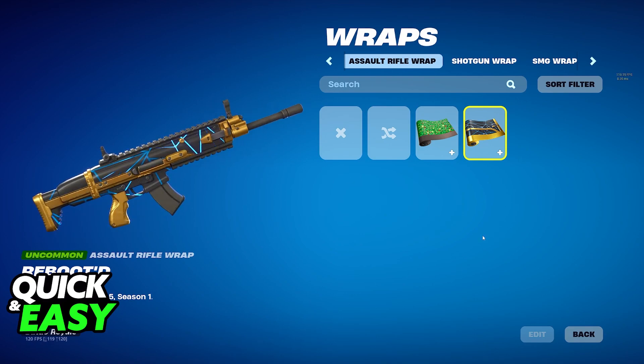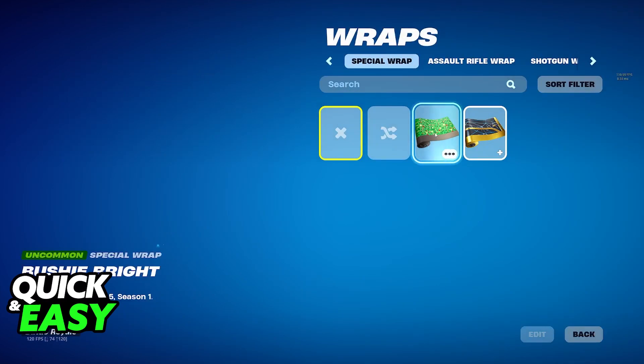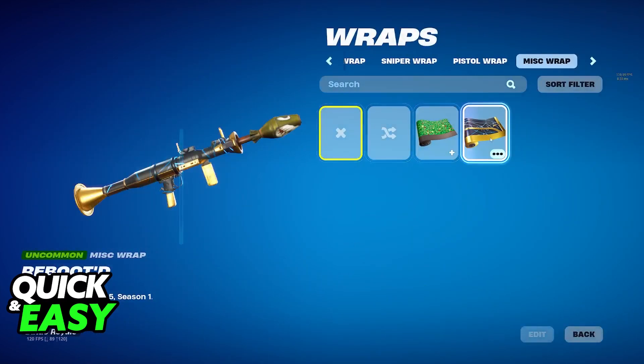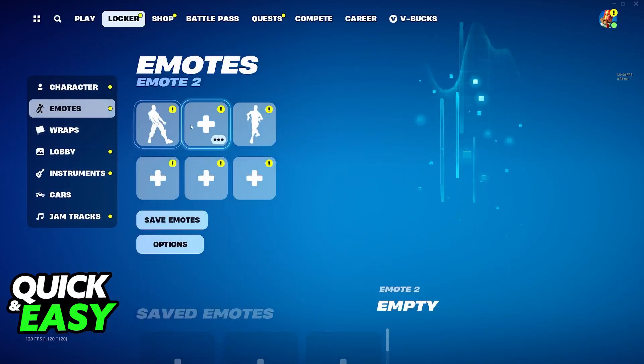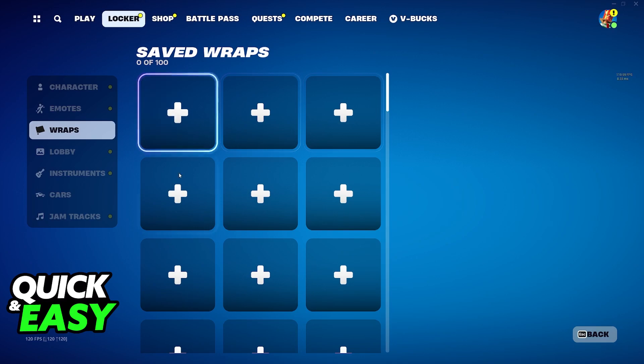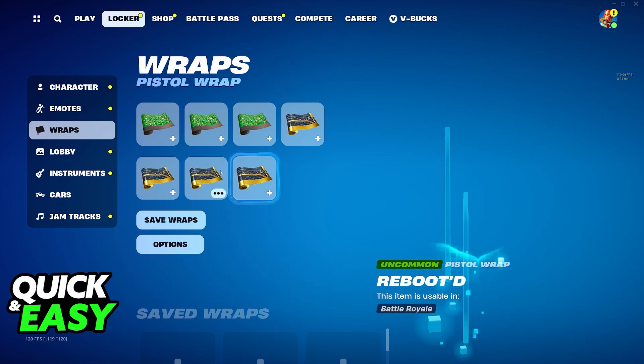Once you have everything set up and ready to go, you can queue into a match and everything will be applied according to what you selected here. It is extremely straightforward and as soon as you are done, all the settings will be changed. You can click save wraps and customize and have different loadouts here. You can also go into the options to randomize the loadout, clear the loadout, or clear all the badges.